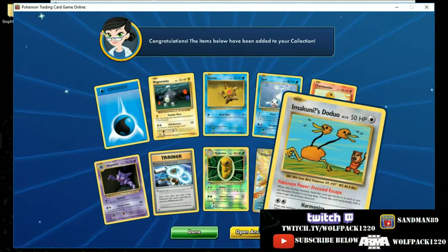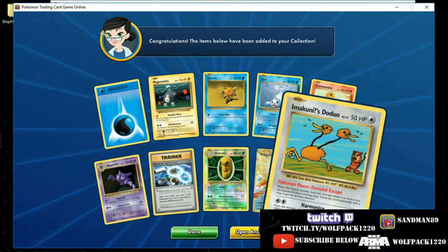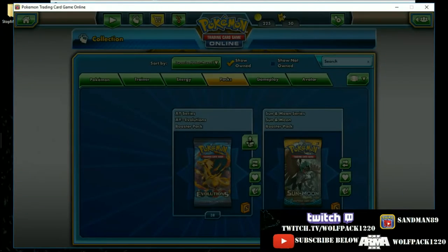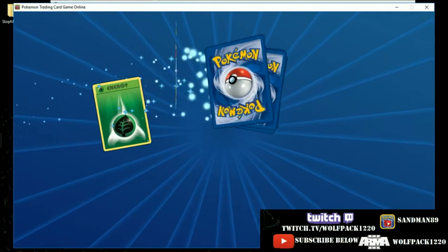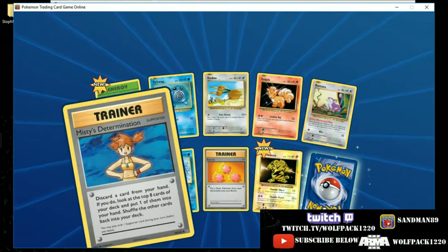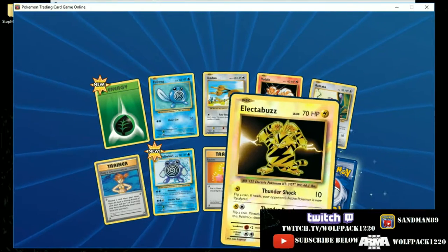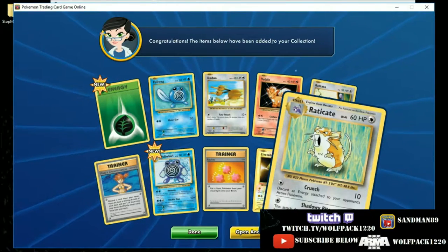And a secret — the Imakuni's Doduo! This is a funny card. We actually pulled quite a bit of him out of the boxes. Another energy, here's the normal Doduo. Misty's Determination — looks like they put her back in here. And Electrobuzz.